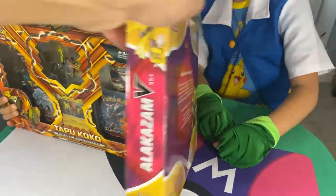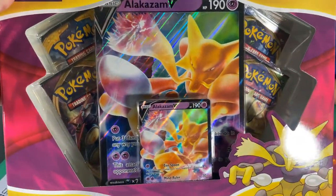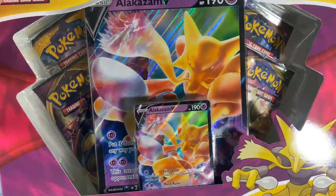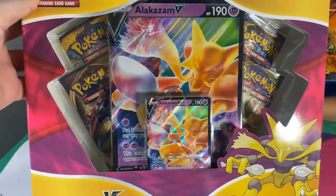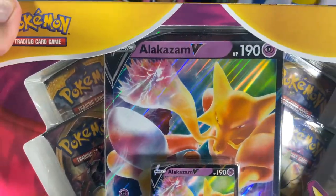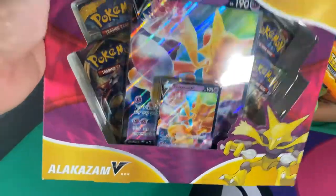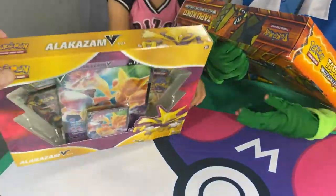Alakazam comes with a jumbo card and four packets as well — I think they're all Vivid Voltage. That's the promo card right there, and the jumbo card. I believe they're all going to be Vivid Voltage in the back. Four packets. Let's do a battle and see who's going to win.